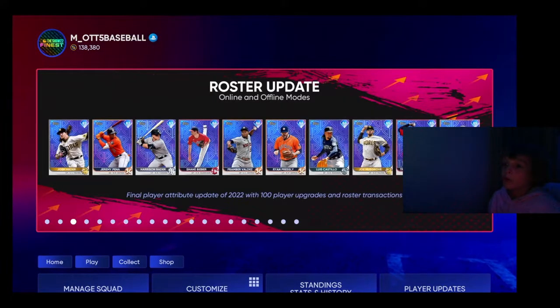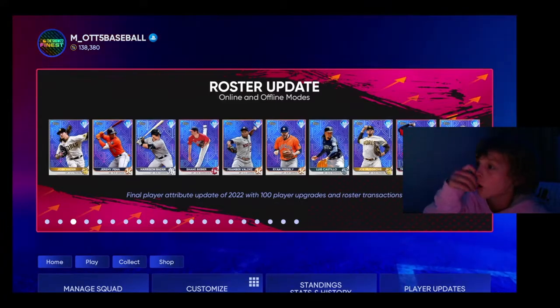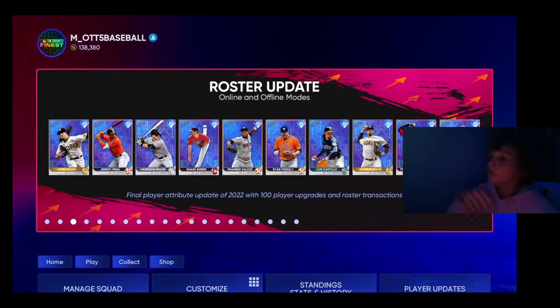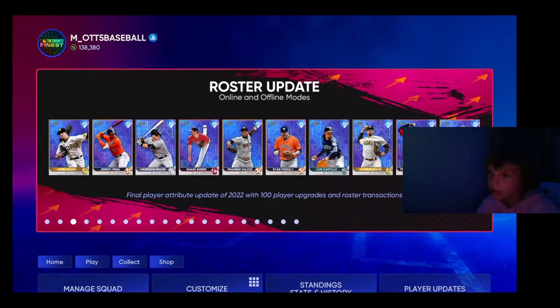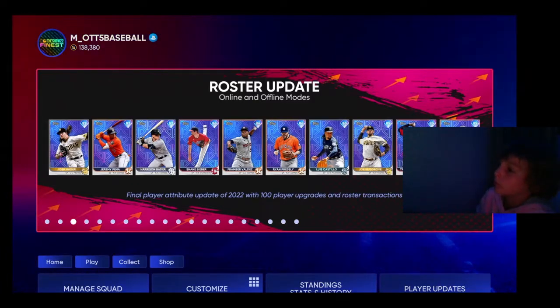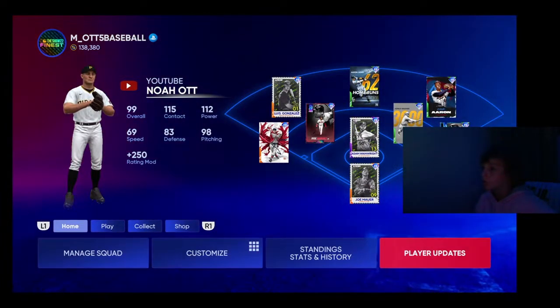So anyone who's going for no money spent, we've also got a roster update. We get ten new diamonds: Josh Hader, Jeremy Pena, Harrison Bader, Shane Bieber, Framber Valdez, Ryan Presley, Luis Castillo, Joe Musgrove, and Alex Bregman all go diamond.